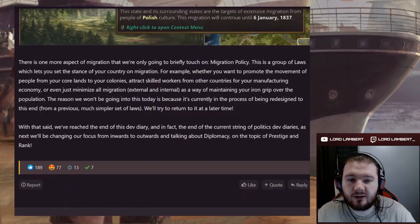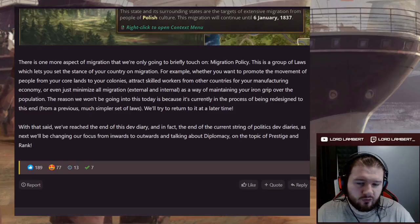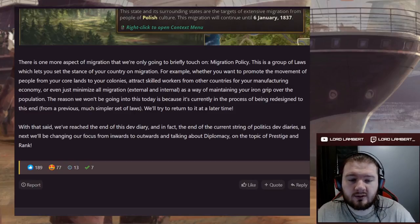There's one more aspect of migration we'll only briefly touch on: migration policy — a group of laws that lets you set your country's stance on migration. For example, whether you want to promote movement from your core lands to your colonies, attract skilled workers from other countries for manufacturing, or minimize all migration to maintain an iron grip over the population. This is currently being redesigned from a previous, much simpler set of laws, so we'll return to it at a later time.